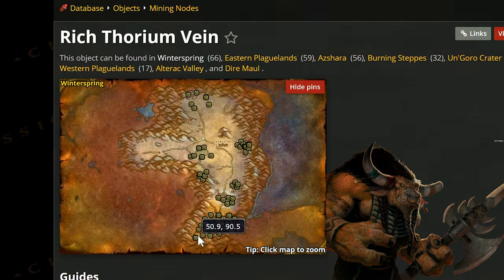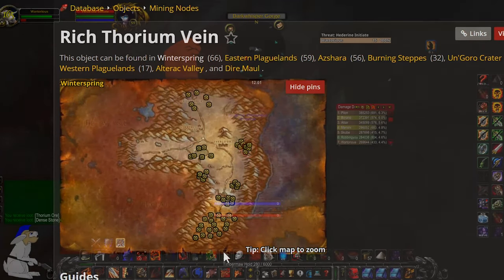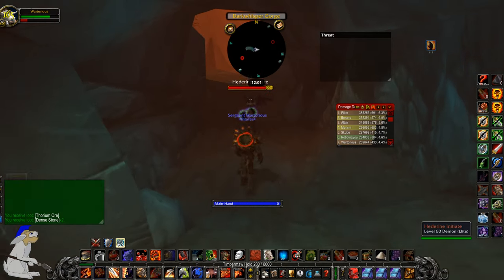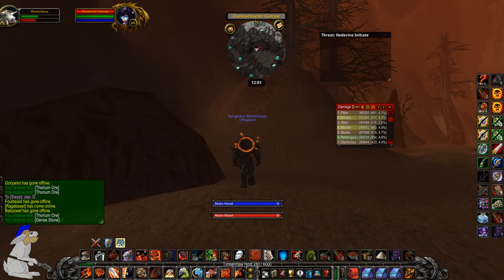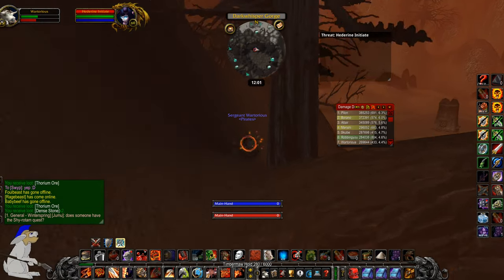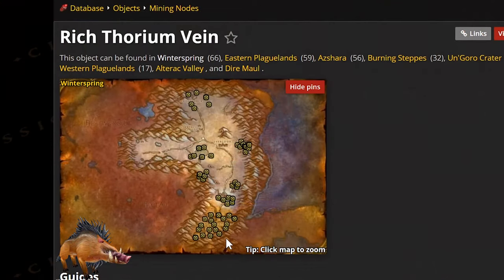However, there are a lot of rich Thorium veins down in the south of the map, but you are going to have to be very good at avoiding and running away from enemies. Only certain classes can do this — in the south of Winterspring there's an area with a lot of level 58 elite demons. If you pick up aggro, you basically need to run against the walls to escape them. People can successfully mine here for Arcane Crystals and it's a great spot — I got about four Arcanite Bars in total from down here. A really good time to farm is during the day when a lot of people are at work.